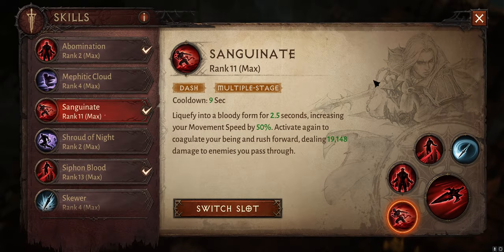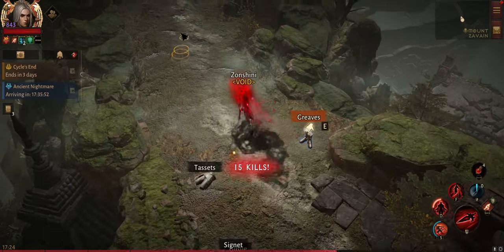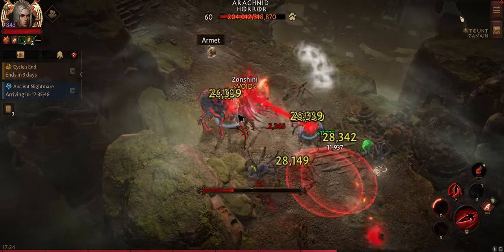Our main mobility ability is Sanguinate. It has a 9-second cooldown and we get 50% movement speed for 2.5 seconds when we pop this. And if you pop this again, you can dash forward and do some damage to the enemies.